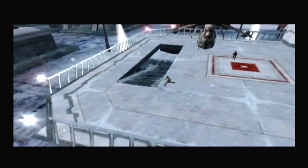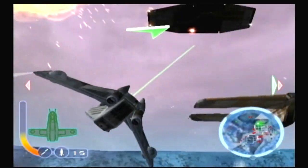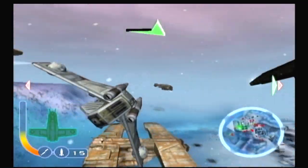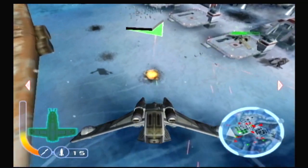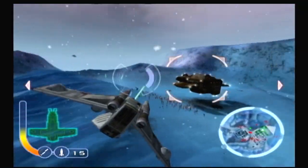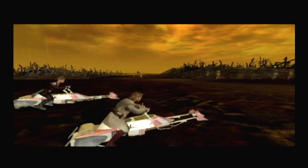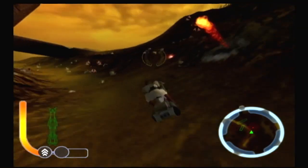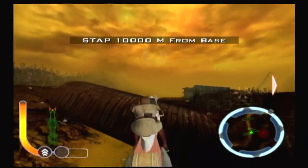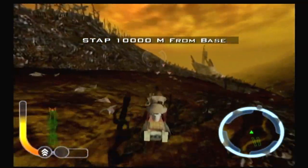After Geonosis, Anakin and Obi-Wan are on a planet called Renvar and the Sith are attacking, so the whole level is trying to evacuate people. This means flying back and forth as a taxi service, but you're in the LAAT the whole time, which makes it alright. Then the duo tracked Dooku to Raxus Prime, which starts off with a speeder chase. It's not terribly hard, but it has its issues — if you mess up like three or four times, it's game over and you restart the mission. That's kind of annoying.